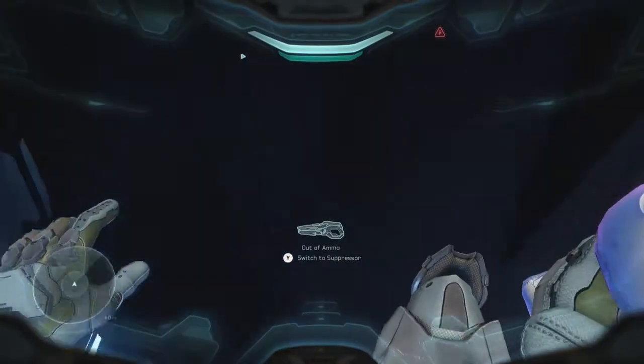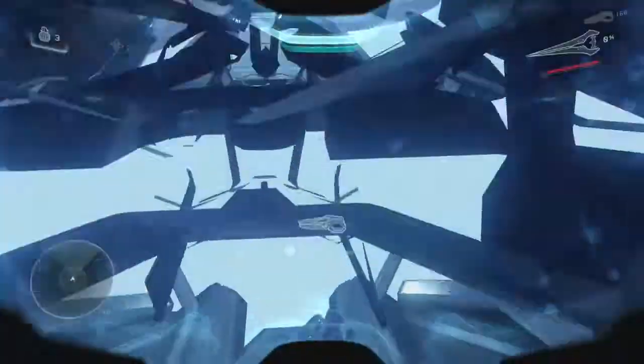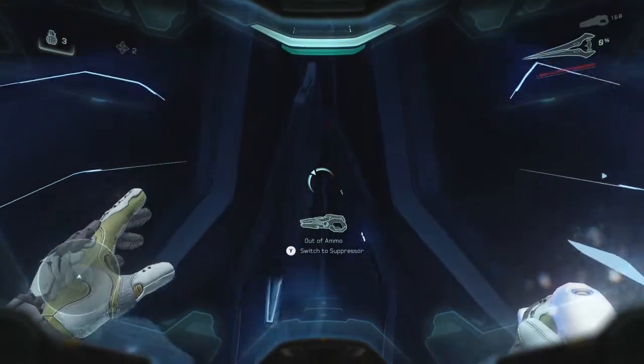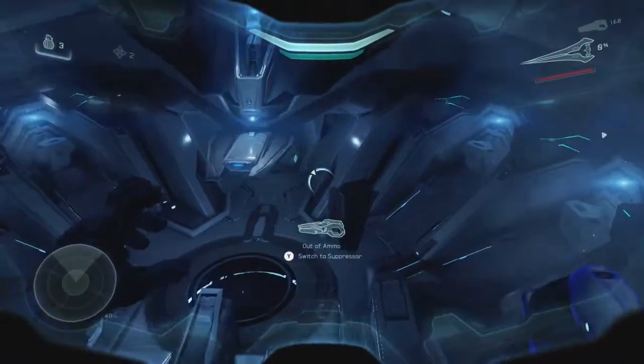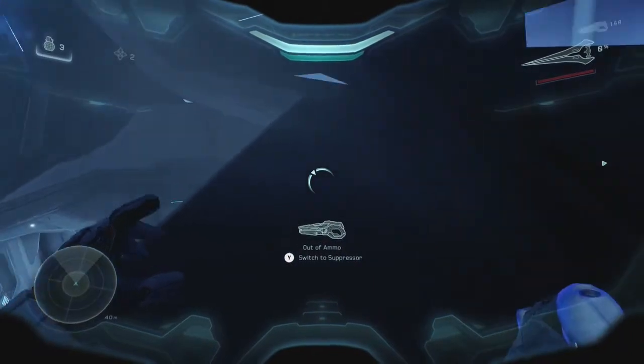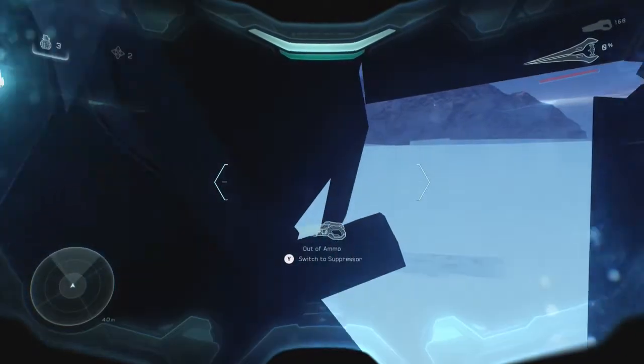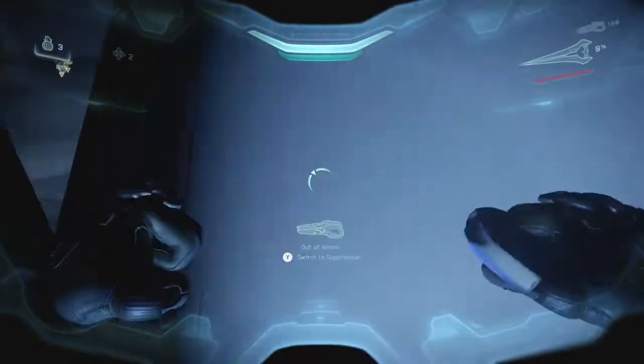Don't be afraid to ground pound if need be. With the lower landing, you want to get to the right edge. Once there, sprint along hugging the left side until you reach the back. From there, you can jump and thrust into the back to reach the button.